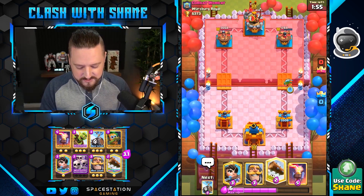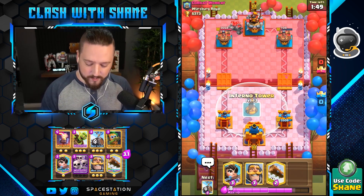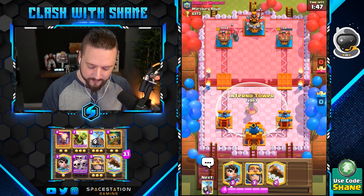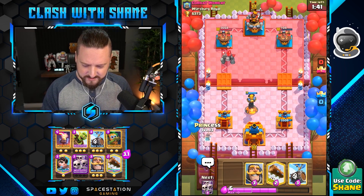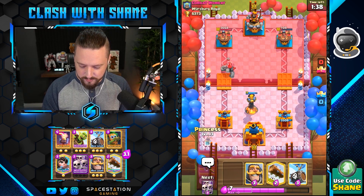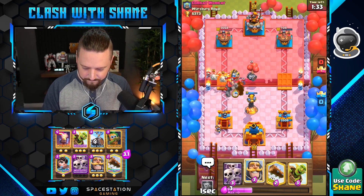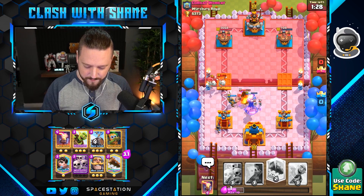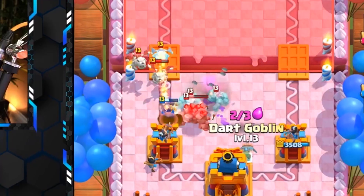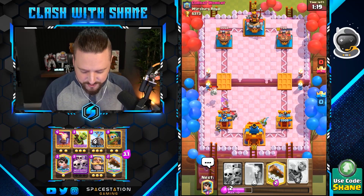Dark goblin right here getting some stuff done to that tower — bada boom. Four shots. Going infernal dragon here for this, and the princess on the left hand side needs to snipe the swarm. Oh nice play! Let's go boys, yes! This needs to stop now. Can I just get the skeleton dregs? Thank you girl, I appreciate your assistance there.